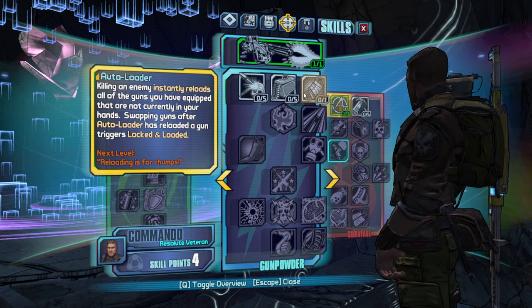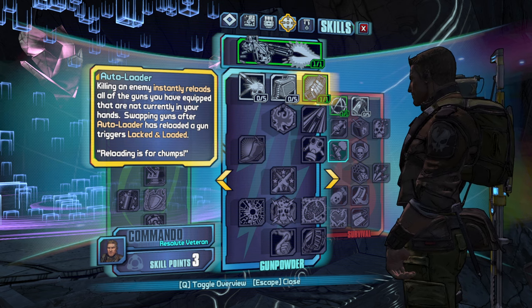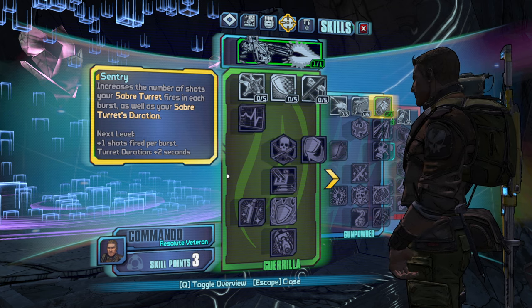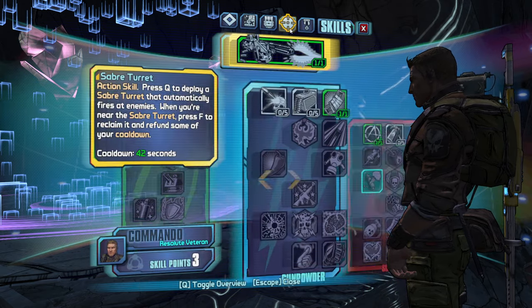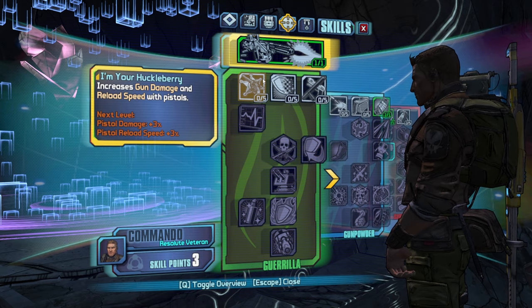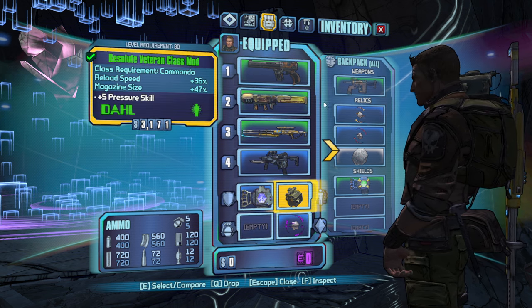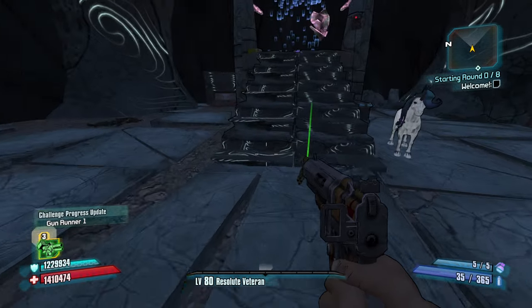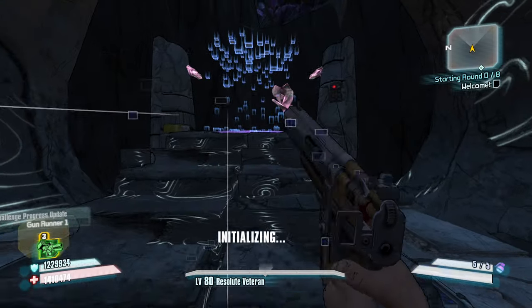I would say Autoloader might stack Anarchy a bunch. Let's take one point in Autoloader — killing an enemy instantly reloads all guns. So we shoot a weapon, swap to a different weapon, and see if that'll give us two kills. If we get any strong pistols, does I'm Your Huckleberry help me at all? It's just the gun damage and reload speed that makes it nice. We still have three points to play — let's see what enemies we get and then make our decision.